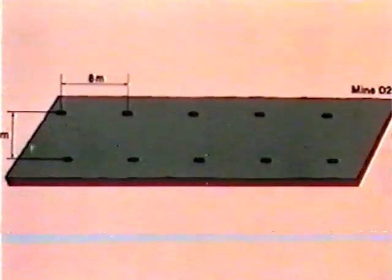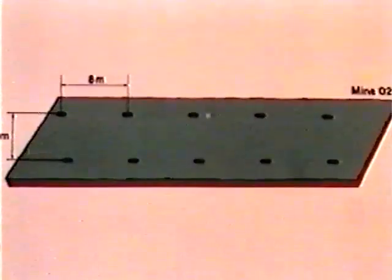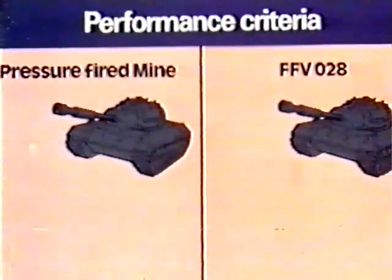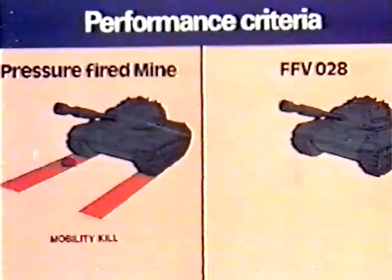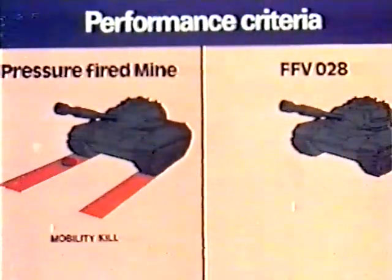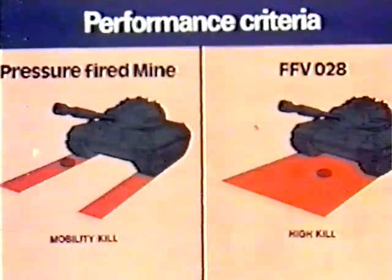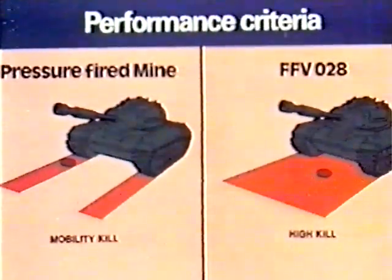The reduced number of mines means that less personnel and transport resources are required, as well as less time for laying. The conventional pressure mine normally results in a mobility kill for a limited time, while the 028 mine detonation with its shaped charge effect also results in a total kill — a K kill — as the hull is penetrated.